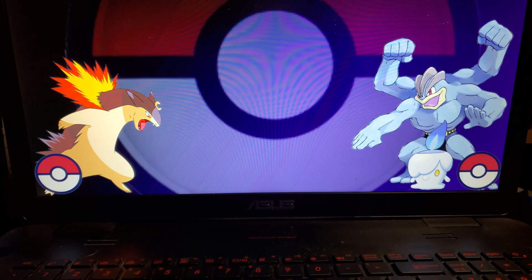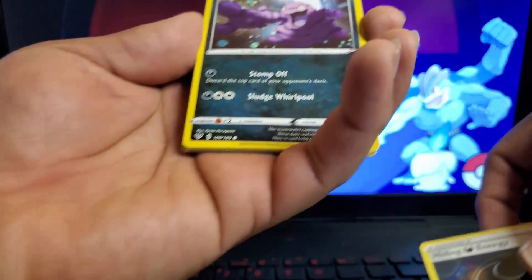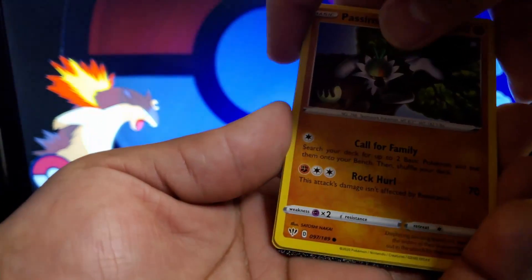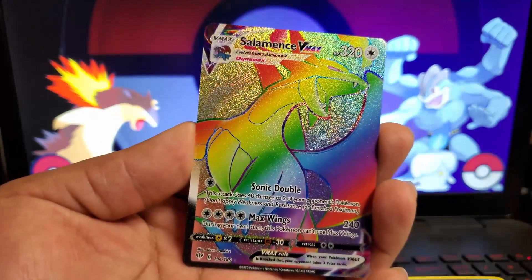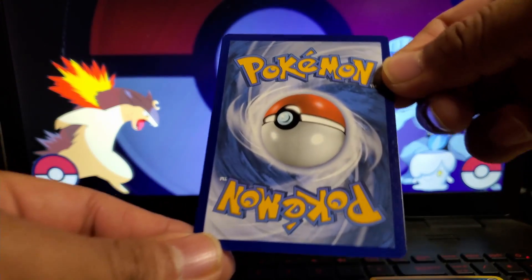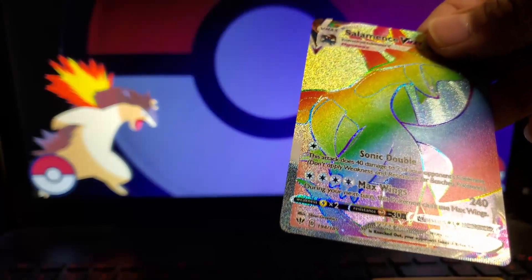Last pack of Darkness Ablaze. They are a great company and they come out with some crazy Pokemon as well. We got Fletchling, Rose Tower, and a Salamence V! Look at that gorgeous card. Wow! The centering doesn't look that bad. What a gorgeous card. Let's get a sleeve for that bad boy! We've been getting pulls!